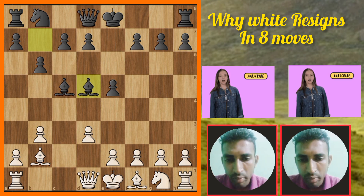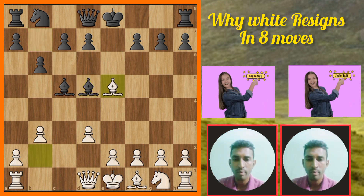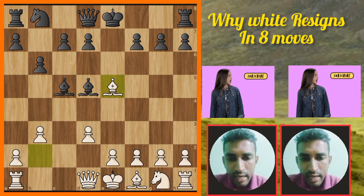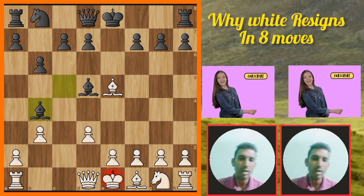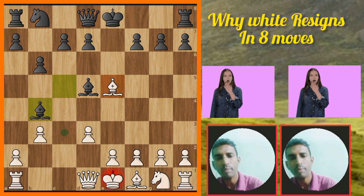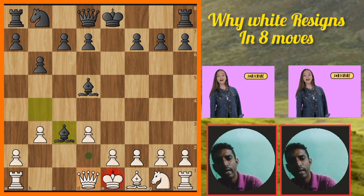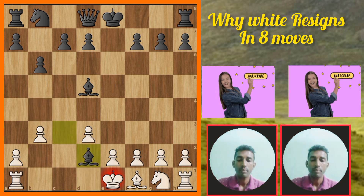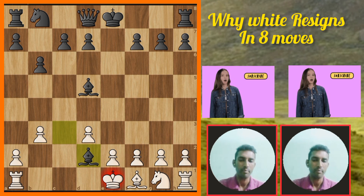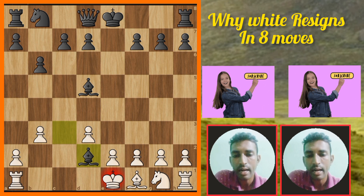White makes the big blunder: bishop takes e5. Then black bishop goes to b4 and gives check. Now white can do nothing — black checks, white blocks the check, then black takes the queen, and black easily wins the queen. That's why white resigned. If you enjoy this video, please subscribe and press the bell icon.